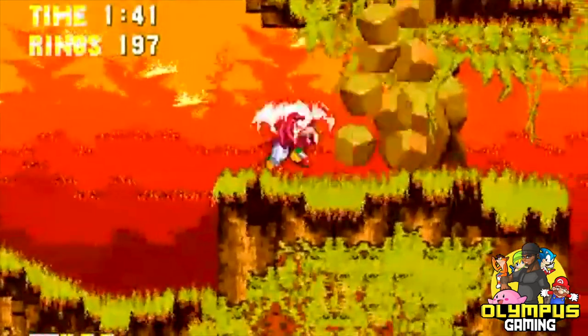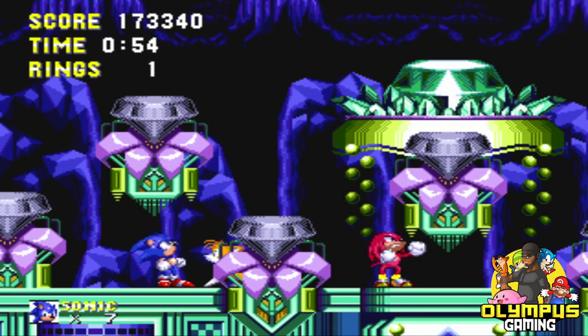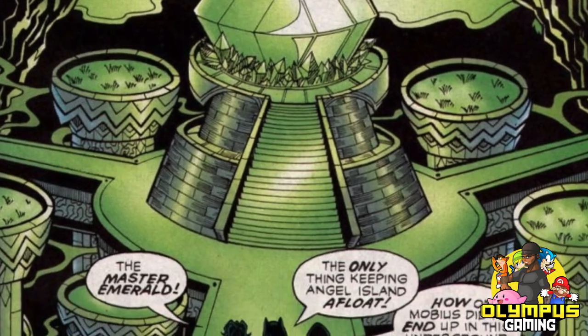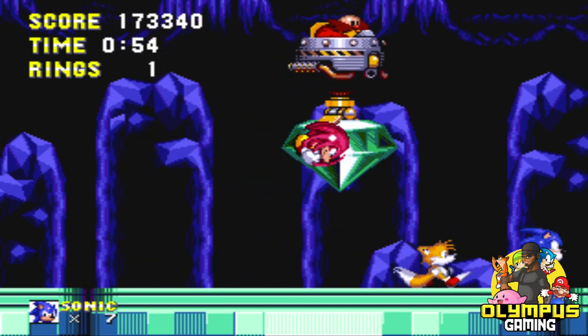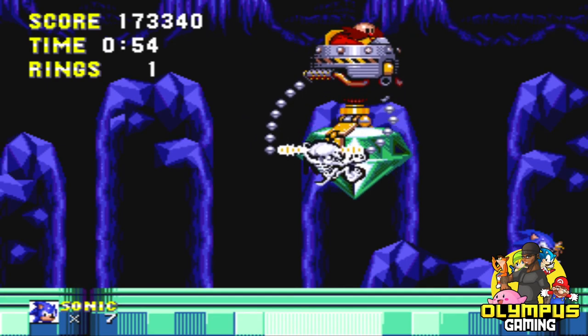Story-wise, Knuckles allows players to see the story from a different perspective. This game picks up right where Sonic 3 left off — Sonic is still chasing Eggman while Knuckles is giving us a hard time. Later in the game you find out Knuckles is protecting the Master Emerald. Eggman essentially brainwashes Knuckles into believing Sonic is trying to steal it, but Knuckles eventually realizes what's going on and they must work together to reclaim the Master Emerald.